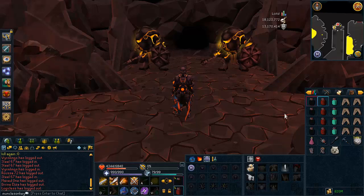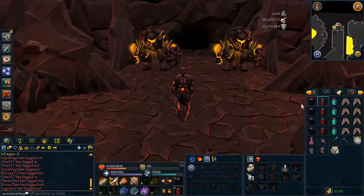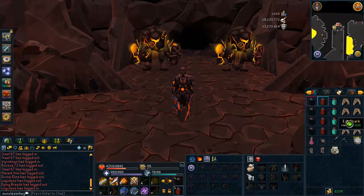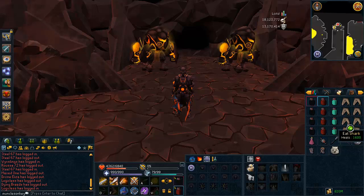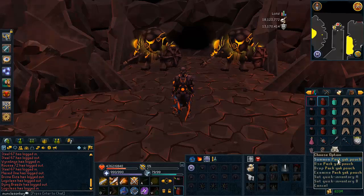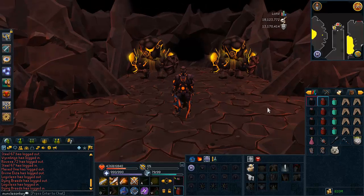I myself only use two overloads and two renewals, however if this is your first time and you want to take it really slow and make absolutely sure you get it right, I'd recommend bringing more. I also have prayer flasks — with penance I won't really be using these — and some food. I could do a Kiln just in this gear itself, but if you want to summon a yak and fill it full of food and prayer, go ahead and do that.